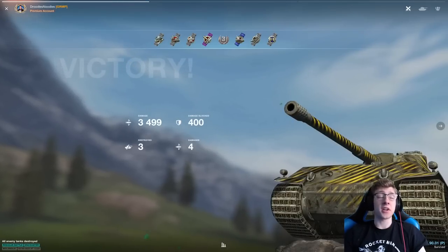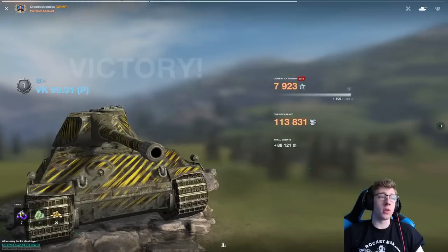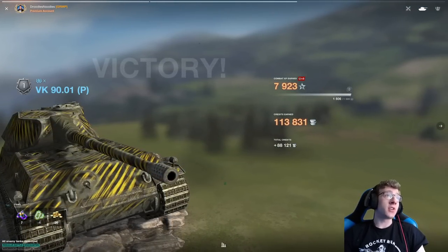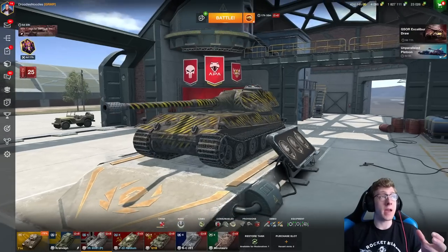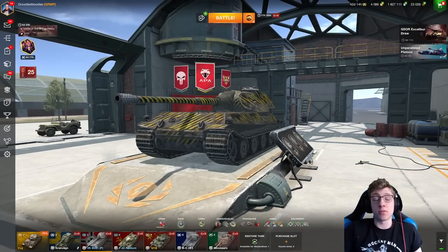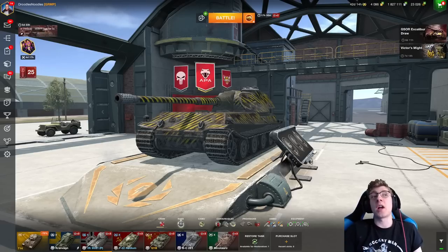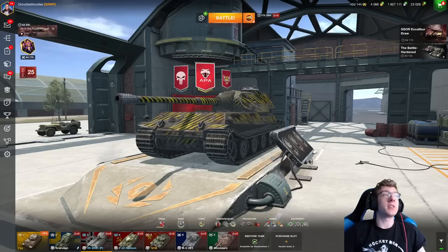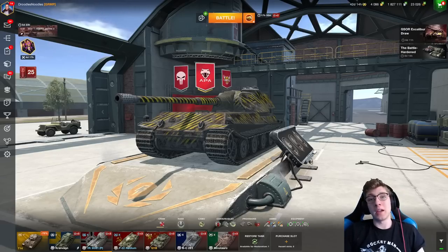That was a fairly easy victory — 3,500 damage on Molendyke — and I made seven masks, using one of my tickets. So you get seven masks with tickets and only five without. Honestly it's not that much of a buff, so I'd just grind this event out in one or two days. I'm going to swap to my other account, which isn't free-to-play, so I can showcase the Super Hellcat and how it plays.